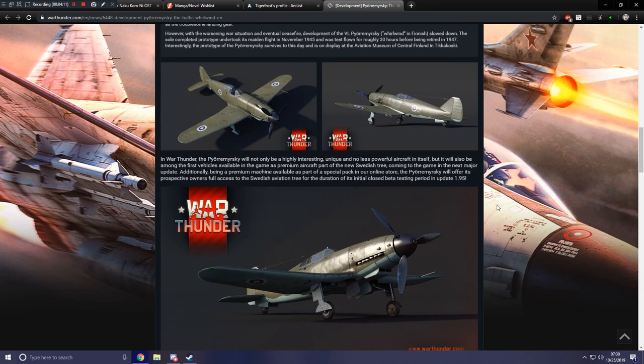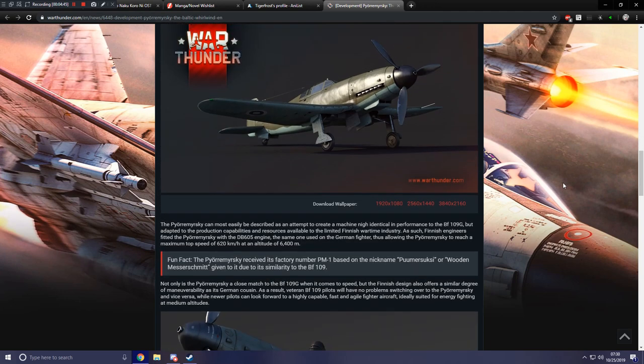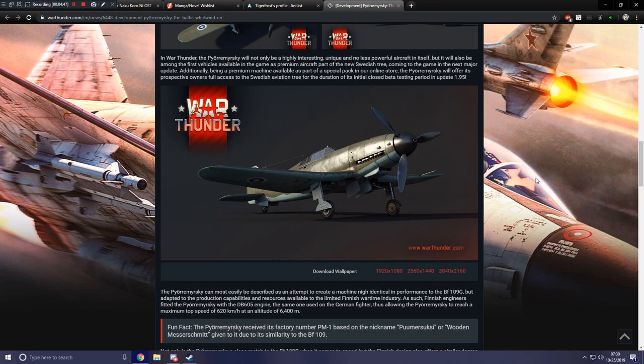In War Thunder, the VL will not only be a highly interesting, unique, and powerful aircraft in itself, but it will also be among the first vehicles available as a premium aircraft part of the new Swedish tree coming in the next major update. Being a premium machine available as part of a special pack in the online store, the VL will offer prospective owners full access to the Swedish aviation tree for the duration of its initial closed beta testing period in update 1.95.